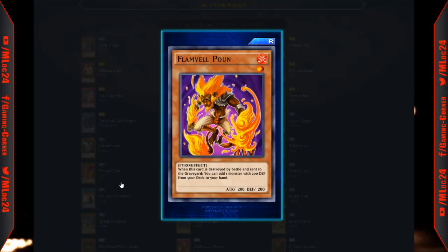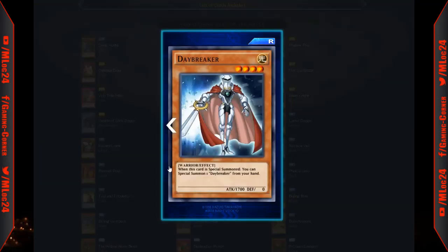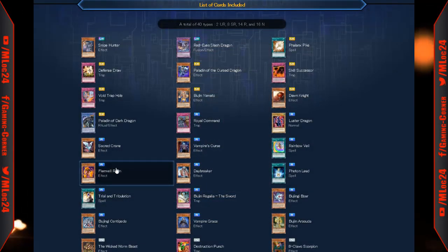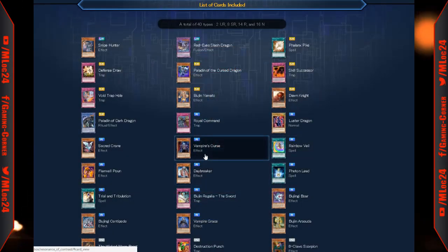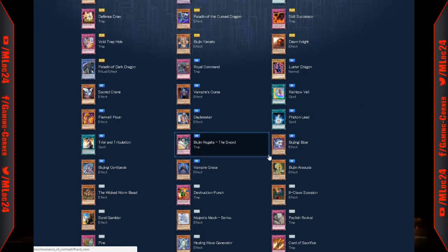Rainbow Veil: the equipped monster battling an opponent's monster negates that monster's effects during the battle phase only — decent negation. Little Pawn: 200 attack and 200 defense; when destroyed by battle, add one monster with 200 defense from your deck to your hand — most Flamvells are 200 defense so you can search almost anything. Daybreaker: level 4, 1700 attack warrior; when special summoned, you can special summon one Daybreaker from your hand. Photon Lead: special summon one level 4 or lower light monster from your hand in face-up attack position — a decent addition for light or fairy decks.